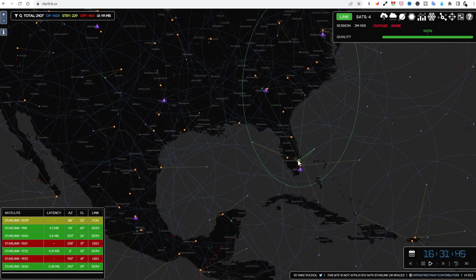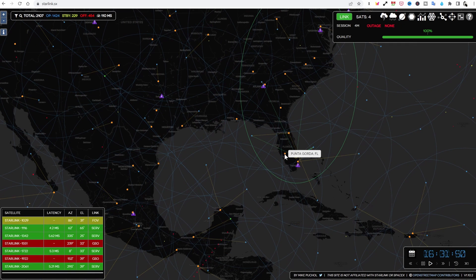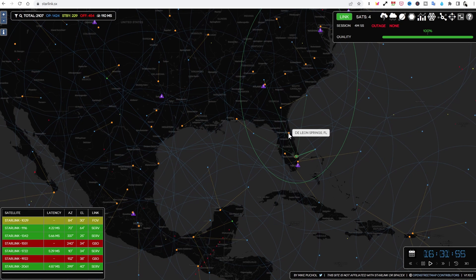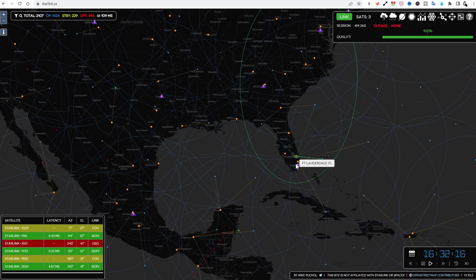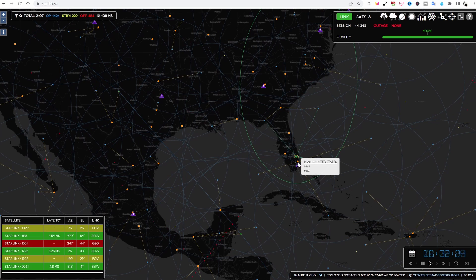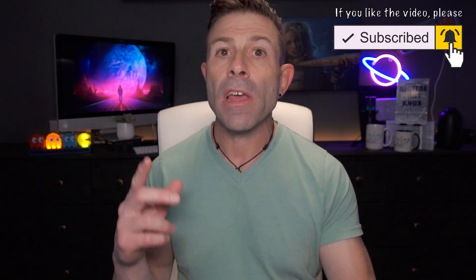There are POPs and there are ground stations — these little yellow dots are ground stations. Next to me we can see a ground station close to Miami, another one over here in Punta Gorda, and then up here towards the top we have De Leon Springs, which is also in Florida. So we actually have three ground stations near me in Florida, which is really good. I usually bounce between Punta Gorda and the Miami ground station.